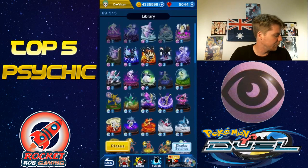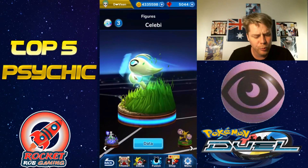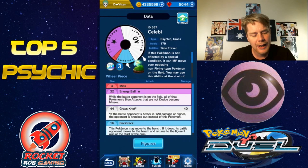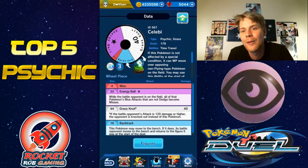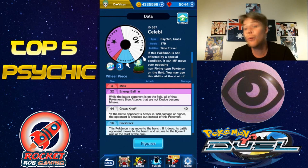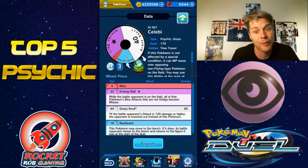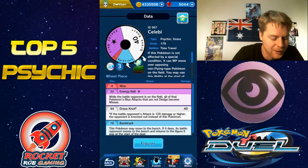Next up at number three we have Celebi. I don't know what it is but it's just fun to use. It has this time traveling ability — we had some trouble with it when people were going rampant with it — but this Pokémon can exclude itself and turn back to your previous turn. So if anything goes wrong, you can literally just rewind time and have another crack at it. It does exclude itself, so that's a bit of a problem.